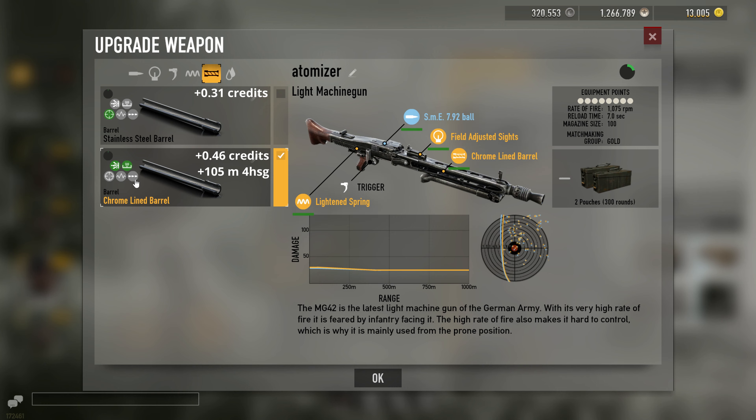For the barrel, I strongly recommend using the Chromaline Barrel because it allows you to four-hit kill heavyset gold. It's also really cheap and comes with no downsides.